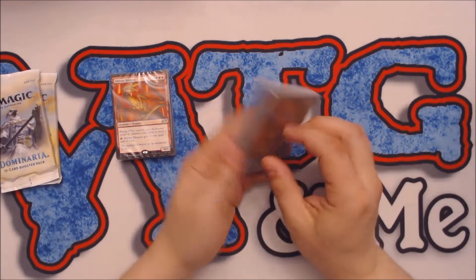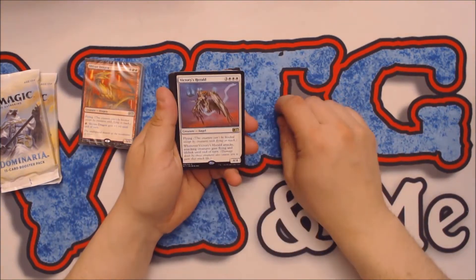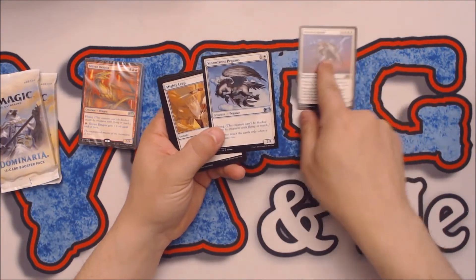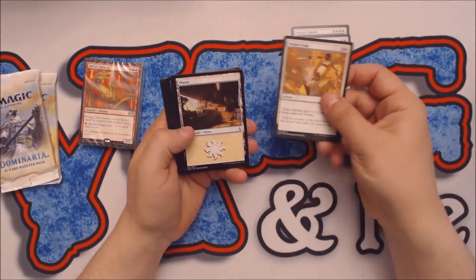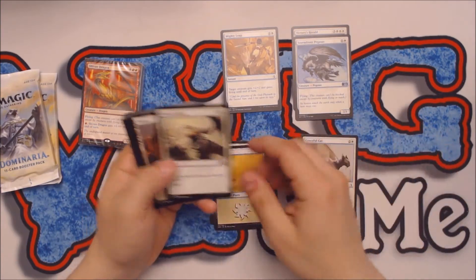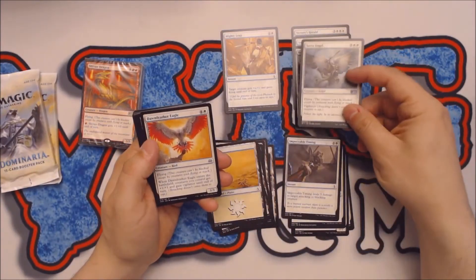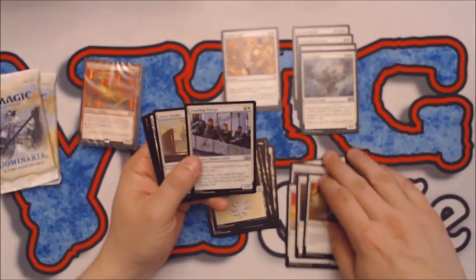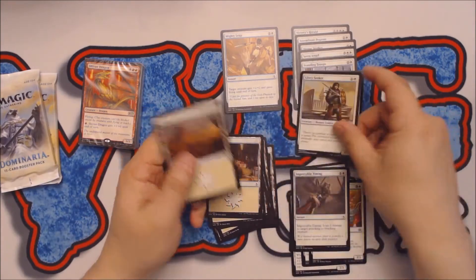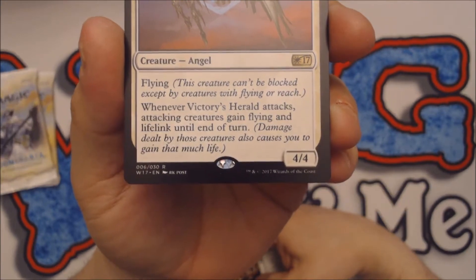Let's take a quick look at these. This is the white one. I imagine the content of these is going to change with the introduction of the 2019 core set. The rare is the Victories Herald and we get a copy of Stormfront Pegasus in the Welcome Deck. These look like they're already basically shuffled. A Graceful Cat, a Divine Verdict from Magic 17, Seraph Angel, another Graceful Cat, Standing Troops, a Glory Seeker, another Standing Troops, another Glory Seeker. If you look down in the corner, these things are numbered as a subset of 30 cards.